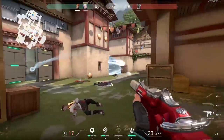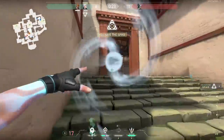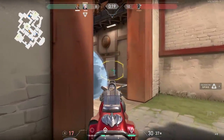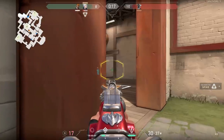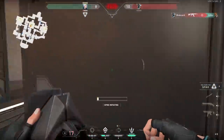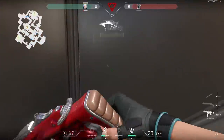So what about using the smokes? I want to push towards B with the bomb. Smoke double doors, smoke B main, then throw another smoke into B. These smokes are very short duration — I've only got 17 HP so I've got to use them to cover my advance and confuse the enemy. I manage to get the spike planted.